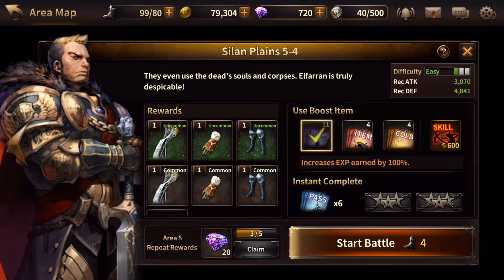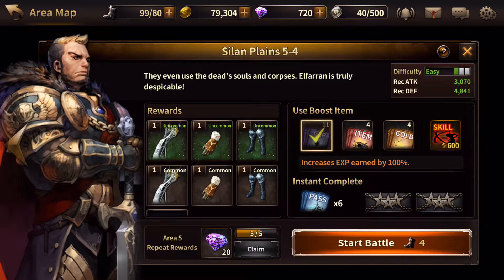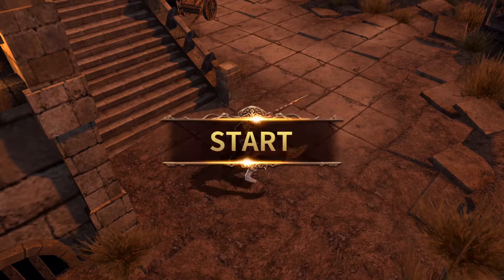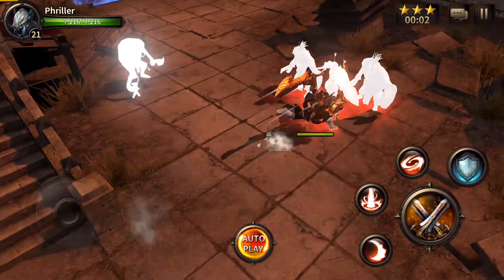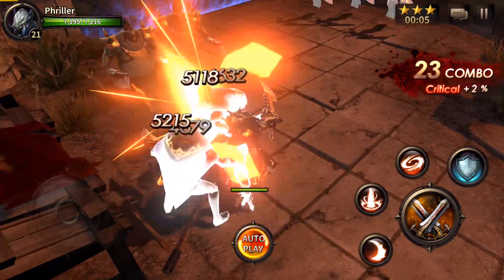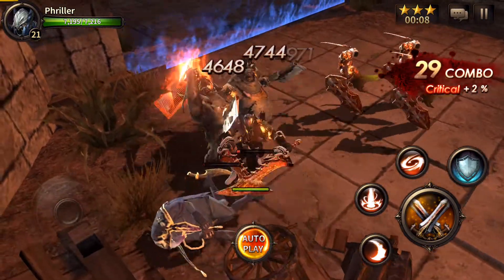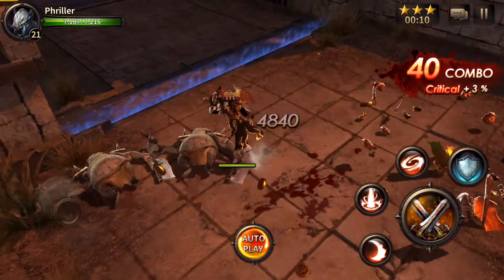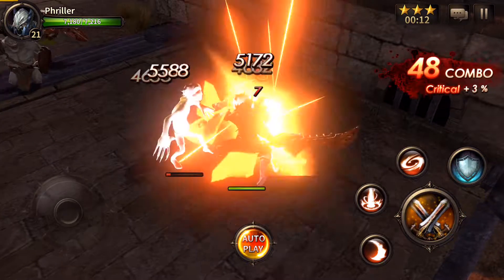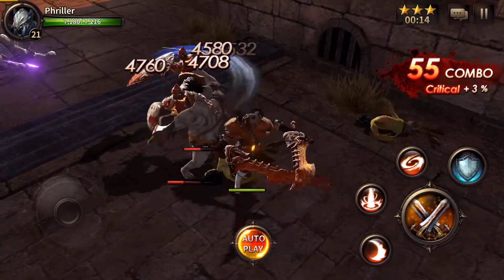I wanted to show you guys really quick one of these battles or one of these adventure modes where I'm doing everything through auto attack except for when I hit the boss. I'm just gonna show you auto play is on and see he runs around and he kills everything on the map. If you're strong enough this works really well, if you're not then it doesn't, but at least you're not spending time wandering around.